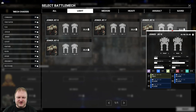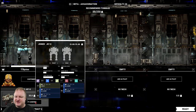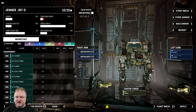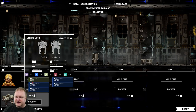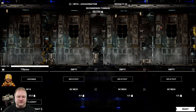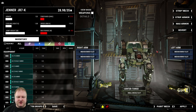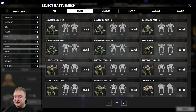Looking at these builds there literally is no difference. The difference might be somewhere else — we have to look deeper at what slots we have. The 7D has two medium energy slots and a small missile slot, while the other has four medium energy and a small missile slot. Going to the other Jenner and comparing — we get to the same conclusion. Let me know in the comments below if you see a difference, because at this point I do not. Which makes this a little bit weird.